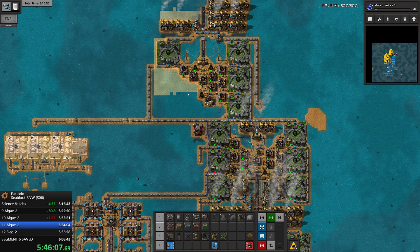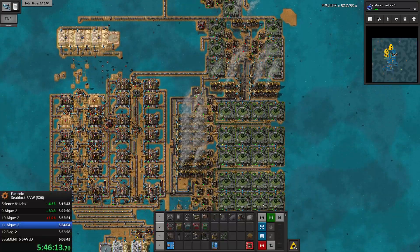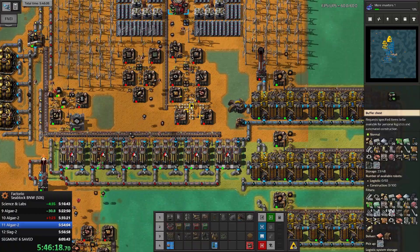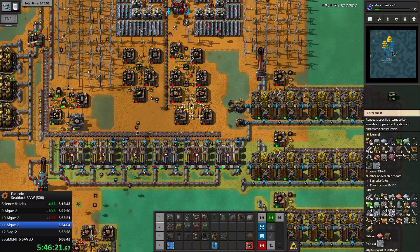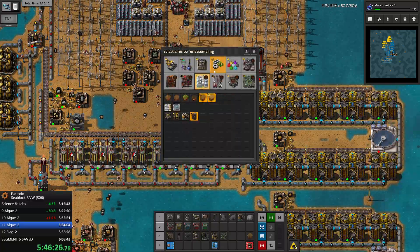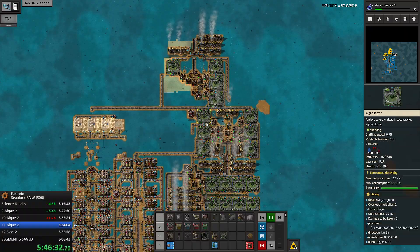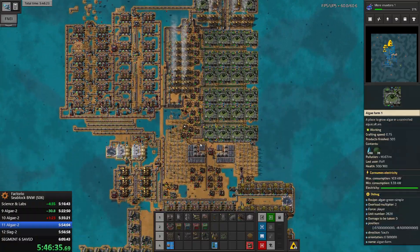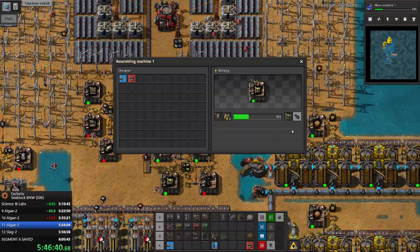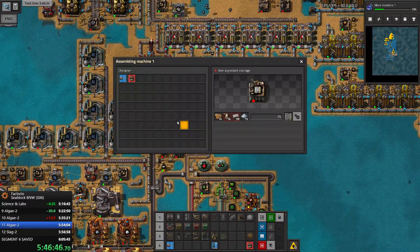I'm supposed to extend the power. We don't have a boiler - actually, wait. Very strange. 11 algae - the next speed. We already have 3 boilers, that's more than enough. Hydro plants are going to be produced here. We are preparing the area to be able to consume even more mineralized water.